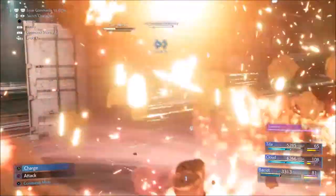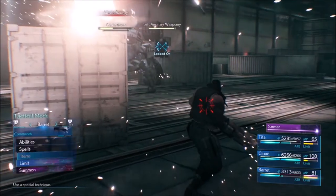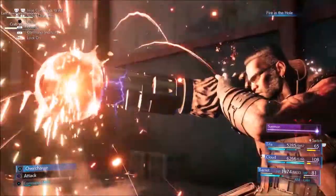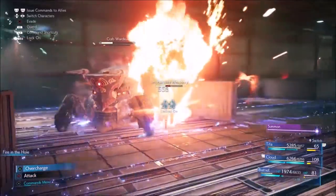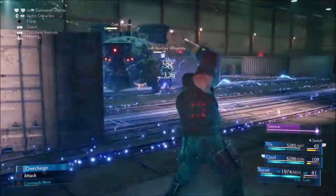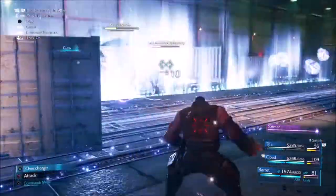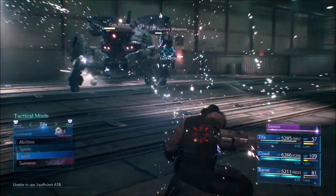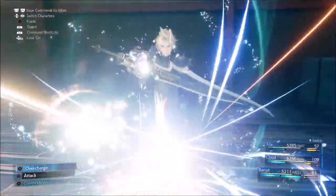He'll also have artillery weapons on the side, so try to focus them down. He'll do a lightning attack that will electrify all the rail tracks, so as long as you're not standing on the rail track you'll be fine. You have a few seconds before he'll detonate them. You want to try to take out his auxiliary weaponry, and this would be a good time to cast your summon as well.